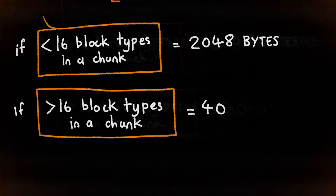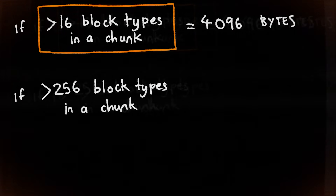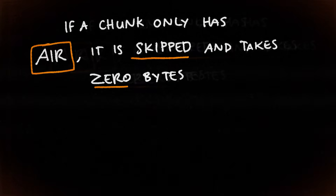If a chunk contains more than 16 different blocks, a byte is used to store the index. And in the worst case, where a chunk contains more than 256 different blocks, it uses three nibbles — which is still less than the two bytes from the old system. As a bonus optimisation, any chunk that contains only air is skipped, meaning it takes up zero bytes. And if it contains only one block type, it stores just the single block ID.